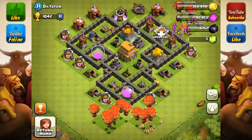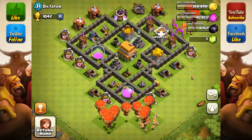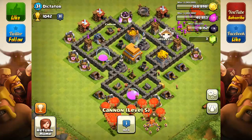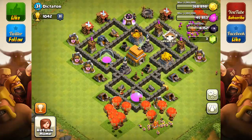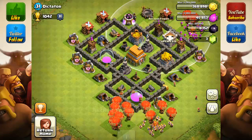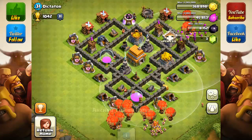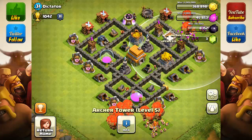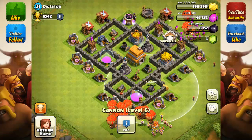The only thing I would suggest switching around is: see how you have your Archer Tower here, then your cannon, then two archers? I would like you to create a pattern — archer, cannon, archer, cannon. Take this cannon and this archer and swap them around so your pattern will be archer, cannon, archer, cannon, archer, cannon.